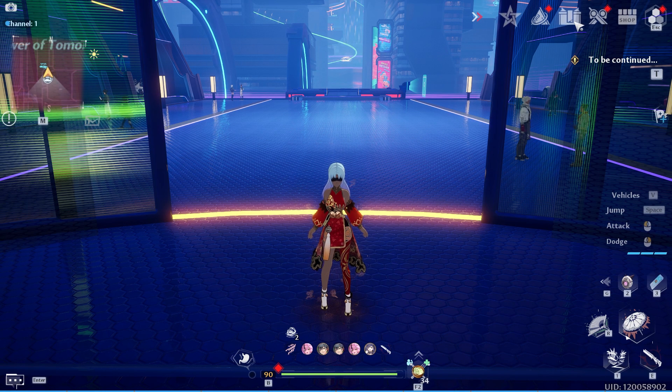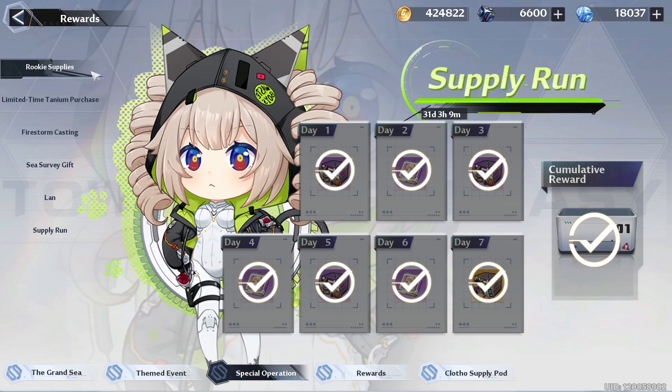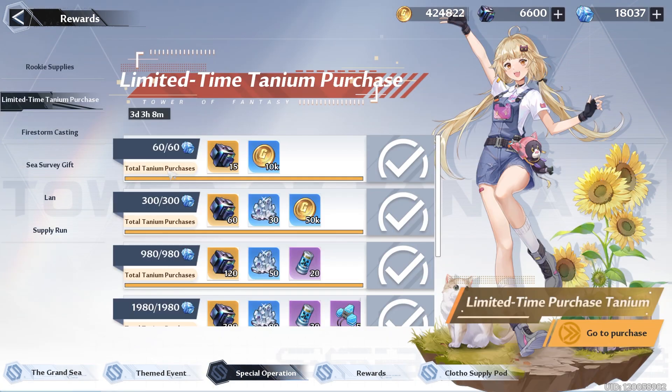Which brings us to our events. You want to make sure that you're logging in enough time so that way you get all of the rookie supplies, as well as the supply run, so that way you can get all of those red Nucleus and special vouchers as well. One thing to note: if you are someone who's planning to spend money in the game, this limited time Tannium Purchase reward is going away in 3 days, which is a pretty good deal if you are planning to spend that much in the future.